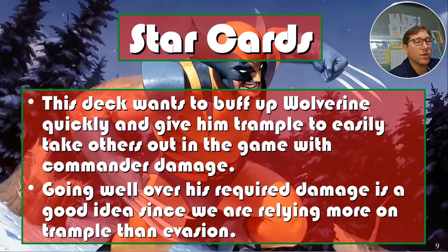Star cards: this deck wants to buff up Wolverine quickly and give him trample to easily take out players with commander damage — fast and hard-hitting Gruul Voltron. Going well over his required damage is a good idea since we're relying more on trample than evasion.